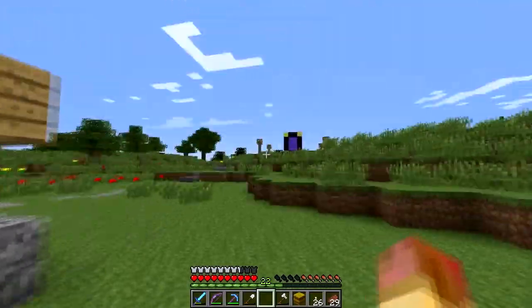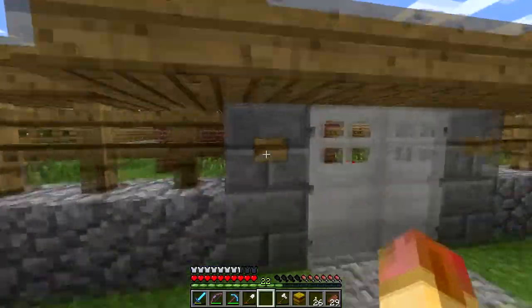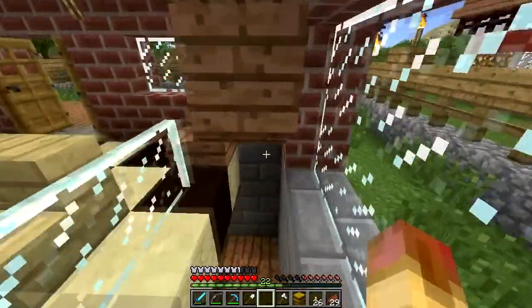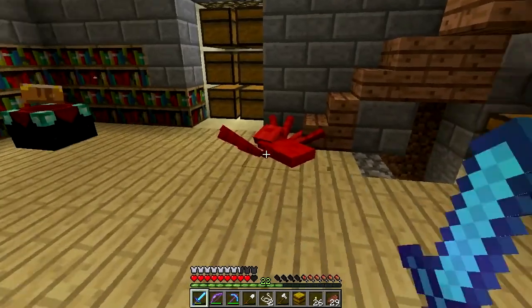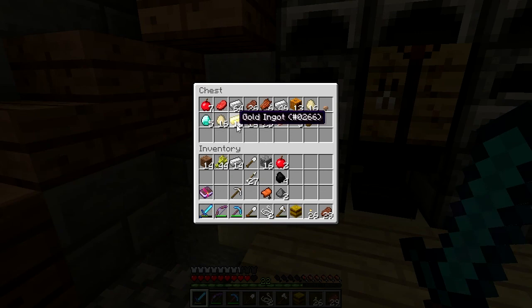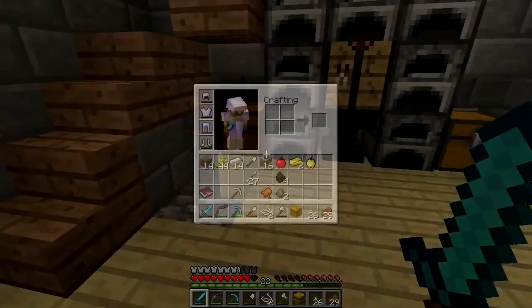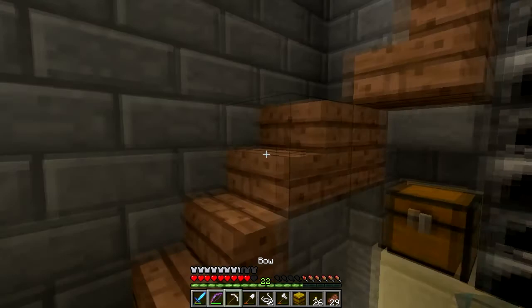Now what we want to do is get a golden apple. To breed you need two golden apples or golden carrots — I haven't found any carrots yet so I'm gonna go with apples. I don't have enough ingots, so I'm gonna have to take some off of the bling, but I can at least make one gold apple.